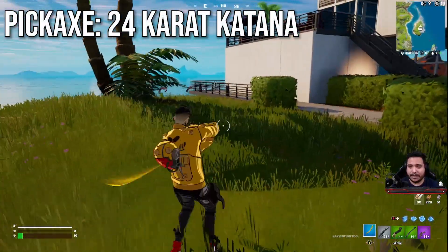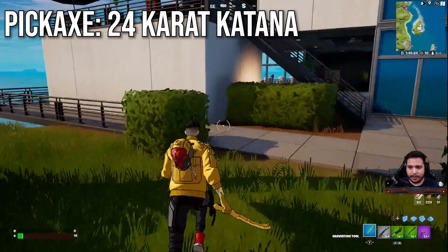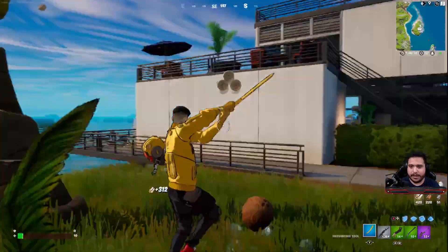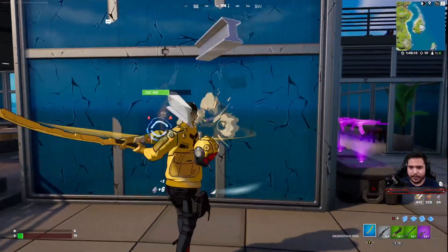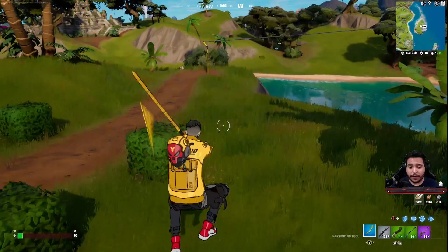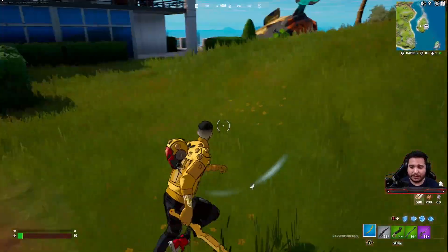Let's check out this pickaxe — it has a very nice contrail, deploy sounds good. Harvesting wood gives a very nice splash effect with a dusty style and some golden sparkles as well. Overall very well done — I like this entire set and I'm excited to see it with the mask on.